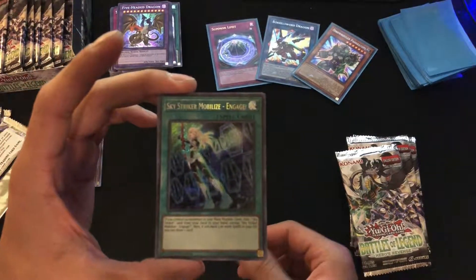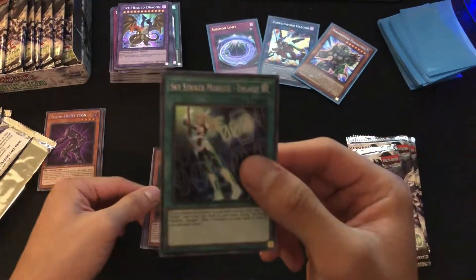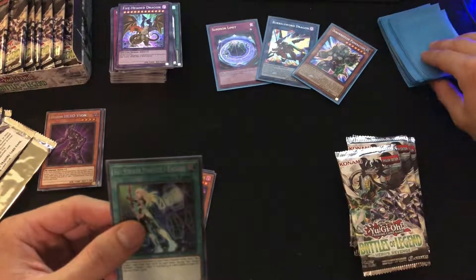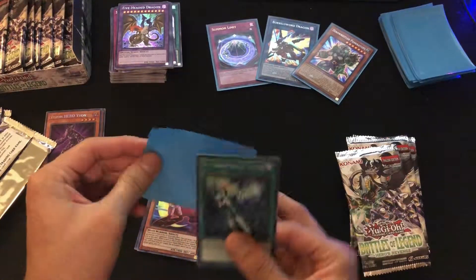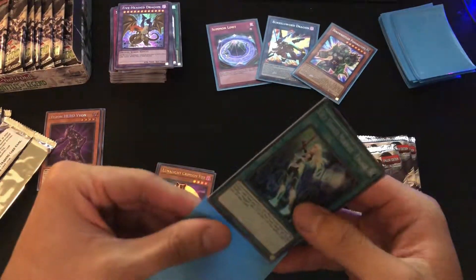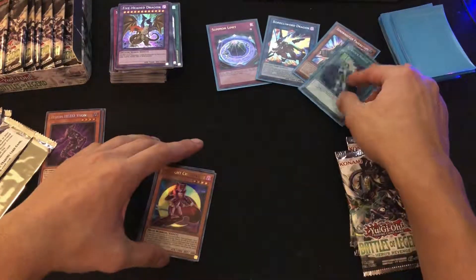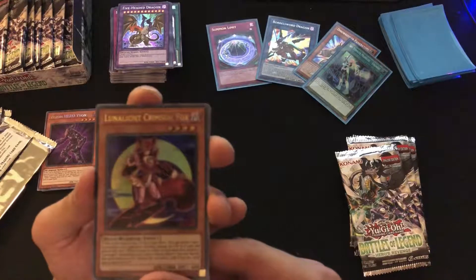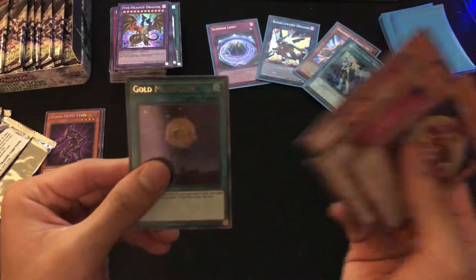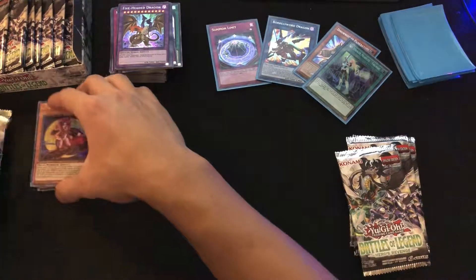Sky Striker Mobilize Engage — that one is a $7.70 card, so it's a pretty fair price. Definitely gonna sleeve this one up. We're getting some pretty pricey cards in this set — that's what we're aiming for, trying to make our value from the set. Next pack: Lunalight Crimson Fox, Vision Hero Multiply Guy, Guardian of Order, and Gold Moon Coin.